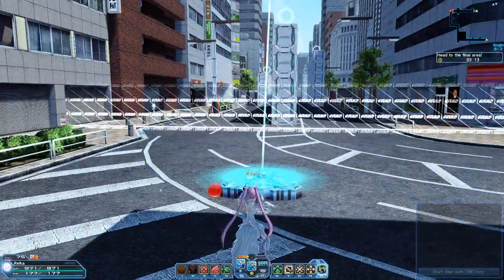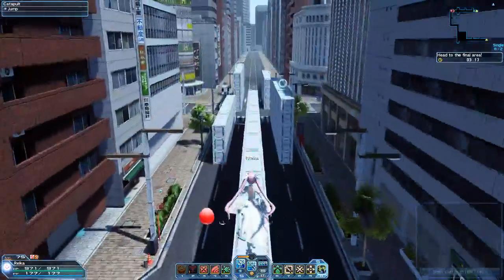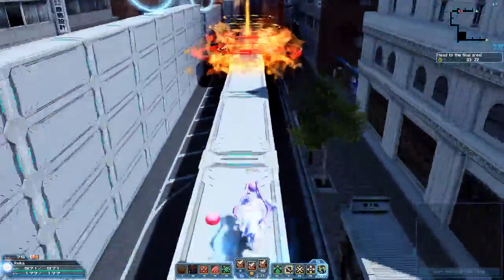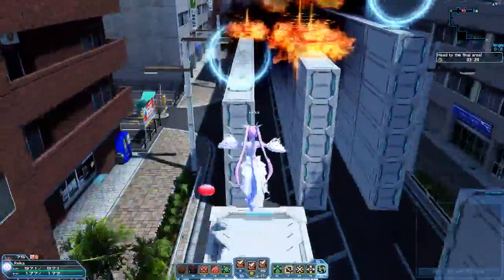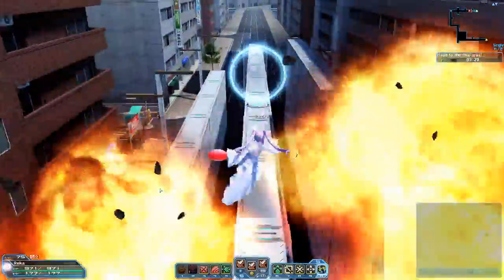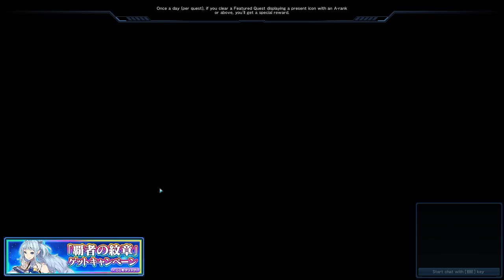This is the last speed platforming section and it's the hardest one. The ledges are kind of small and you have to jump left and right while things are raining down on you. It's very easy to accidentally overcompensate a jump and mess up, but if you get through you can jump right into the third area.